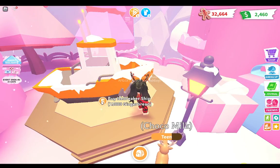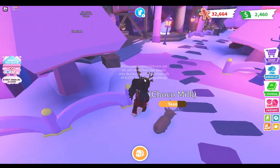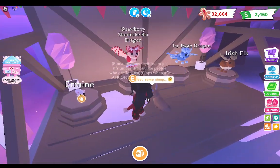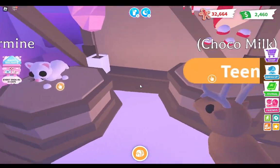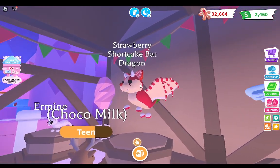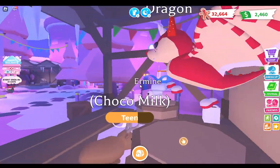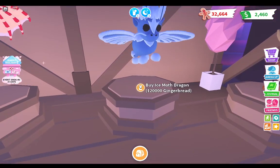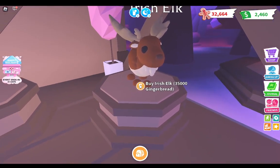Over here we have the icebreaker ship for 15,000 gingerbread. We have pets you can unlock — buy. We have the ermine for 9,000 gingerbread, super cute. We have the strawberry shortcake bat dragon for 1,000 Robux — it's really cute and I would spend it if I had it. Over here we have the ice moth dragon for 120,000 gingerbread — I would definitely take that. Then we have the Irish elk for 35,000 gingerbread.